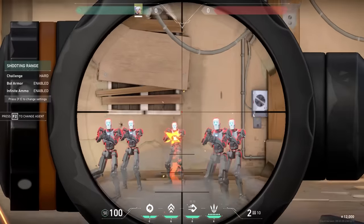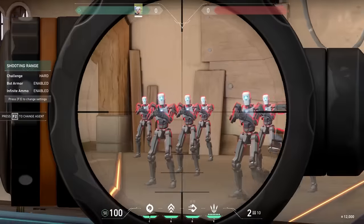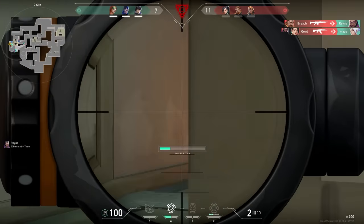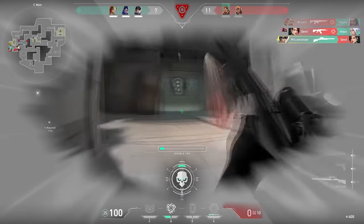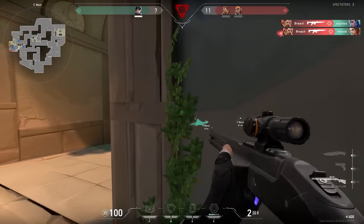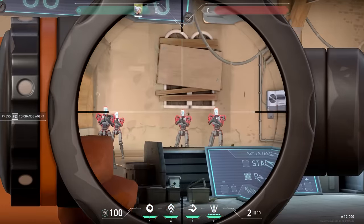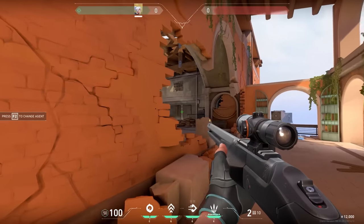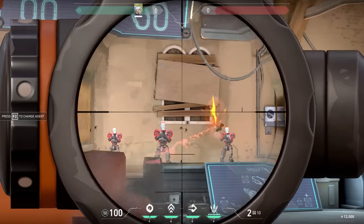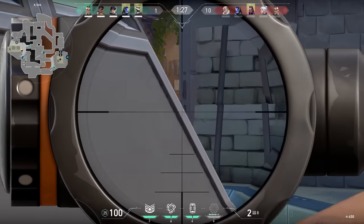Next weapon, the Outlaw — the newest gun in Valorant. A mistake that I see a lot of people making is that they use the two shots way too quickly after each other. The mindset when people use this gun is often: I'll just go for two body shots, easy kill. But this is not how to use the Outlaw. The reason why this gun is so strong is that if you see multiple enemies pushing, you can quickly go for two headshots and get two kills instead of one like with the Operator. So don't be lazy and aim for the body — take your time and aim for the head for easy kills with the Outlaw.